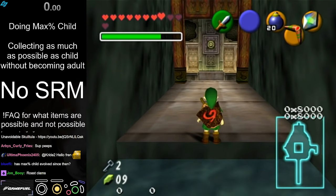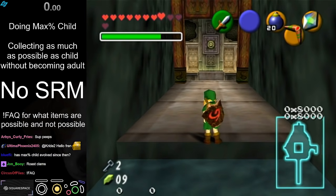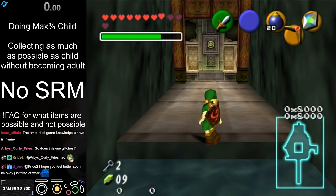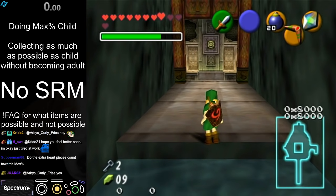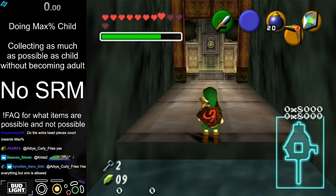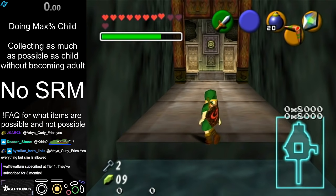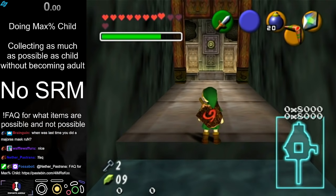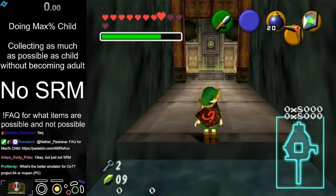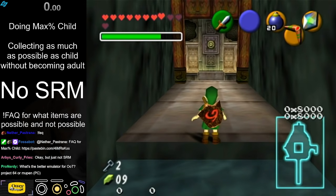The 39th heart piece, the one in beta Jabu — you can get to that, but you have to give up the wrong warp to Nocturne and the Jabu map, because the Jabu map actually shares the same flag as that heart piece. The bigger thing is you have to give up the wrong warp you would use to Nocturne. If the choice was only between map and heart piece, it might be better to get the heart piece since it'd be more interesting. But we need the Jabu wrong warp to go to DC to be able to use Forest Wind in King Zora's room and then wrong warp to Nocturne.